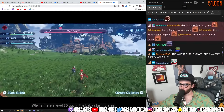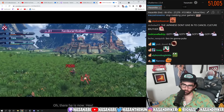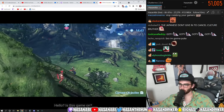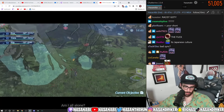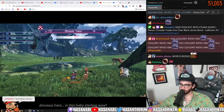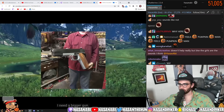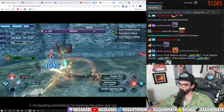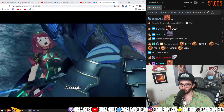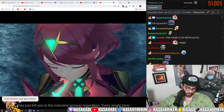Why is there a level 80 guy in the baby starting area? And you can just aggro him from anywhere on the map. Oh, there he is now. Why here? Hello? Is this game on? Am I all alone? Or is there a level 75 dinosaur here in this baby starting area? I need a bigger gun. I killed him. What the fuck? What's the point of beating anybody? They just kill you in the cutscene anyway, every single time.